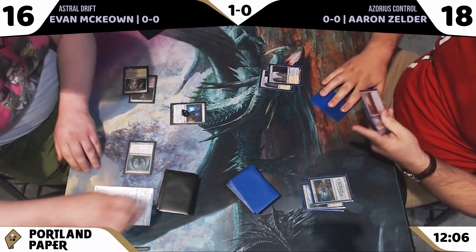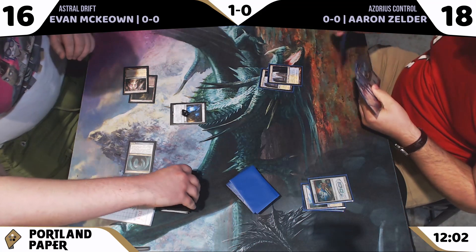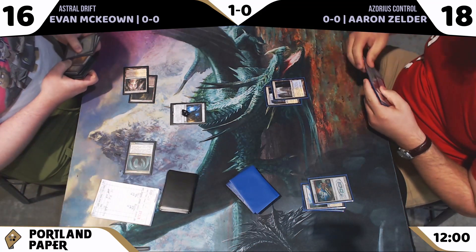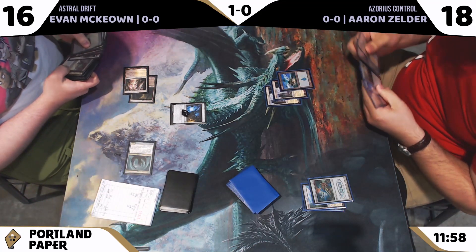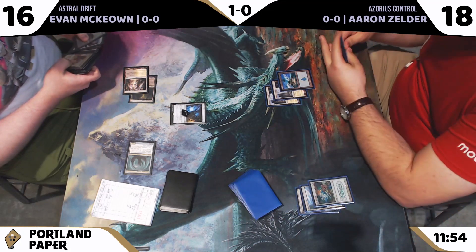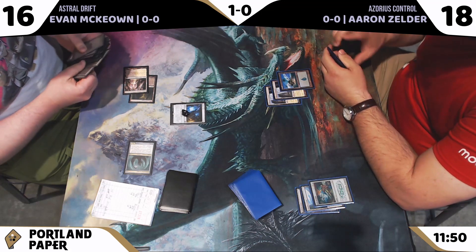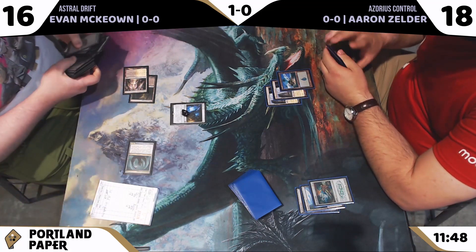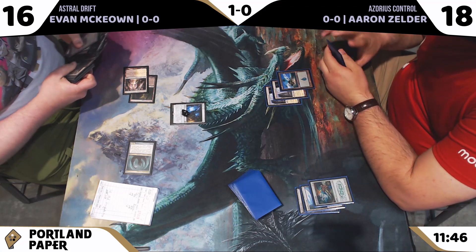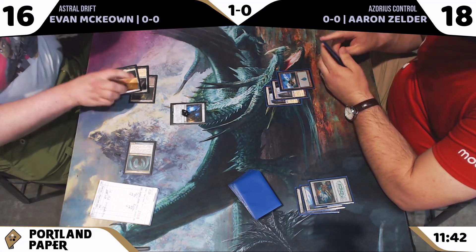Evan's searching while Aaron continues his turn. Both players appreciate the clock here and are trying to play efficiently. Aaron passes — you always think you're going to have more time to search when you pass to Blue-White Control, but they usually pass back pretty quickly.